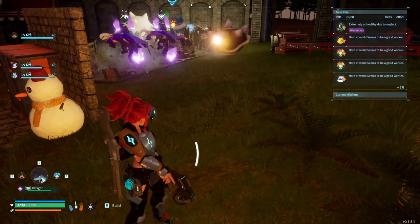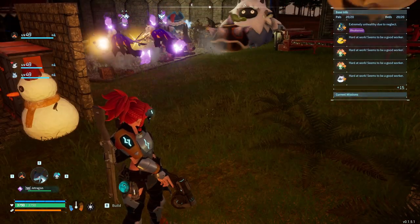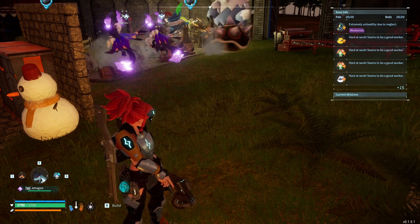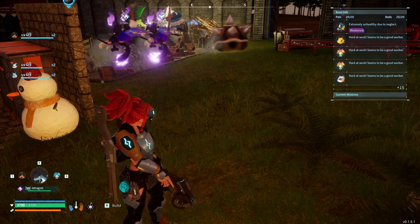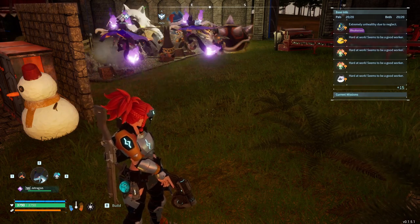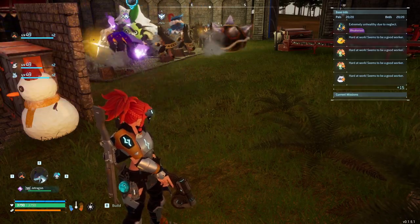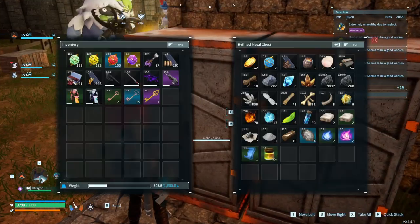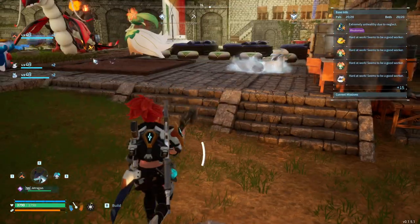So to recap: some sort of extra inventory and ability to carry more weight — whether it be a backpack, fanny pack, or cargo pants — a way to repair your tools on the go, and a way to auto-drop things into our chests so we don't have to manually click everything in. That would be nice.